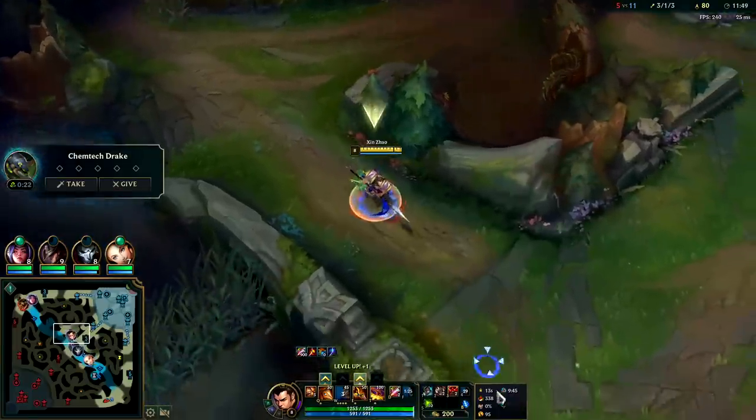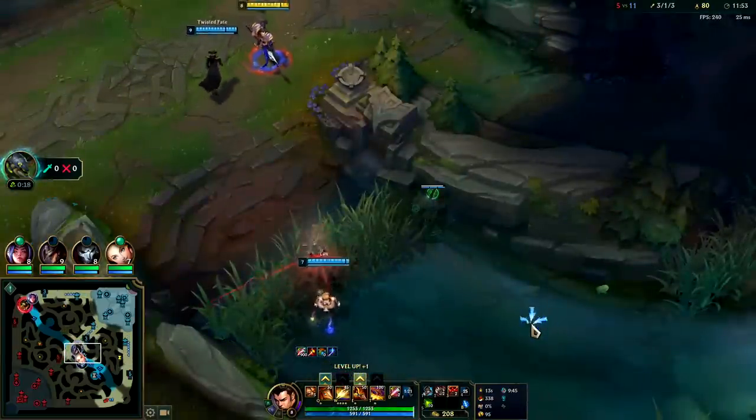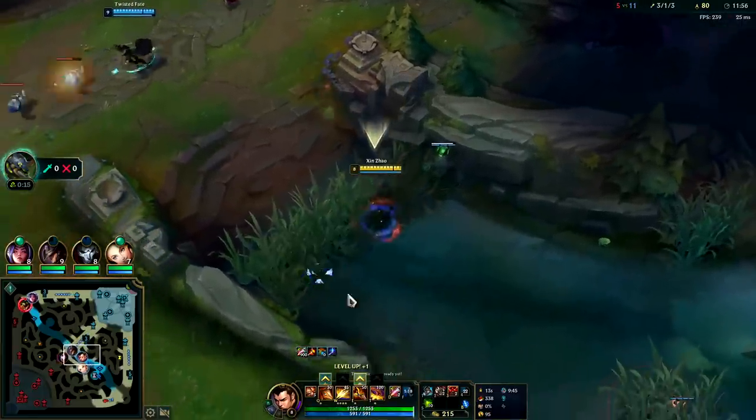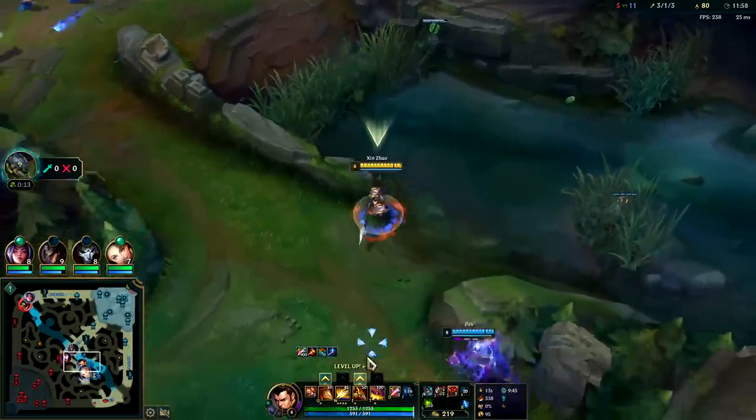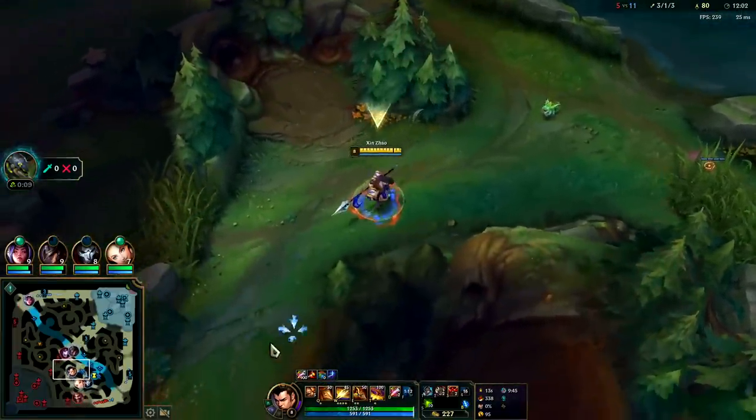Otherwise, Alacrity is going to give you way higher damage output, especially with Lethal Tempo on your auto attacks. W max and E max, Q max last. Draven's bot side — we can just take Dragon here. They can't contest the fight for it, we don't have to do a crazy dive or anything. It's kind of on them to make something crazy happen, we can just coast.